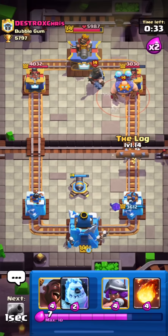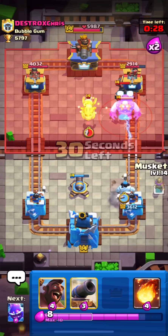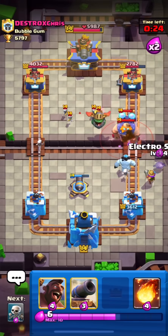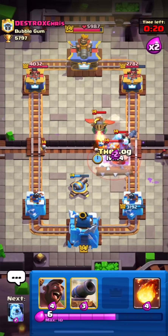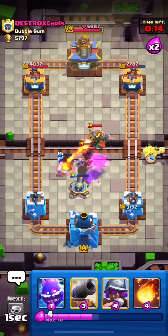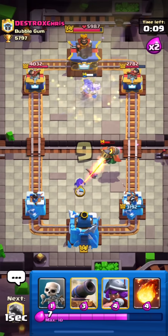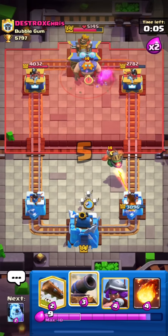I'll log his electro giant, dark prince, and the princess tower — great value for us. I put down the musketeer but it will get hit by the opponent's lightning. I'll kite the inferno dragon and dark prince, and his electro giant will get melted by our cannon. He used his tornado for our hog. Do comment below whether this deck is a hard counter for you or if you're struggling against electro giant.